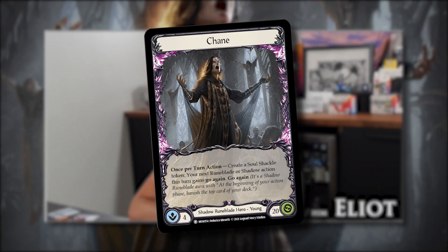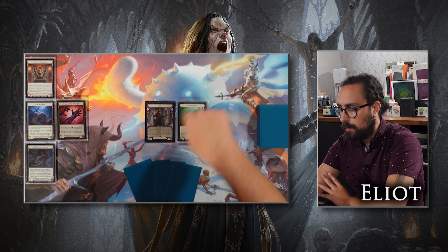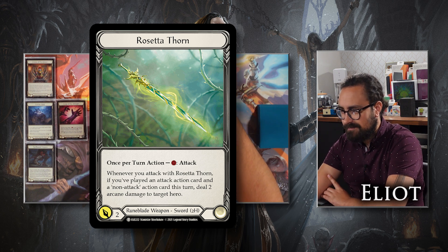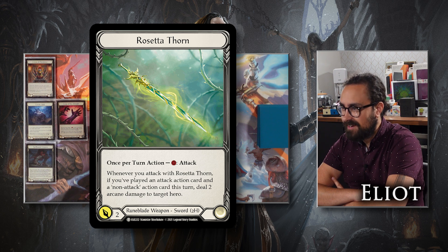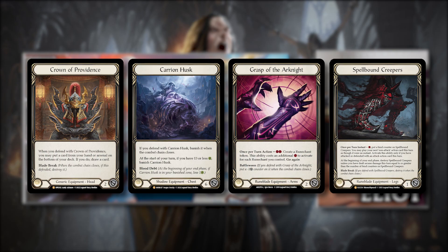I'm Chained today — thought it'd be good for the finale, Light versus Shadow. Chained is a cool guy. He gets to play this cool weapon, Rosetta Thorn, which is on the same level of broken as Luminaris, for sure. I also have the Crown of Providence on my head — good card. I've got the Carrion Husk on my chest; I'm going to block one of your attacks for six, hopefully. I've also got Grasp of the Arcanite — mostly just blocking three extra. Might make a Rune. And then Spellbound Creepers on my feet.